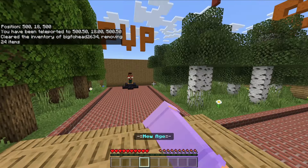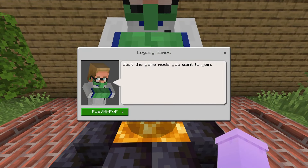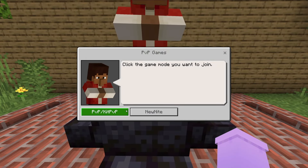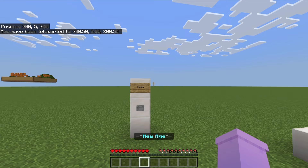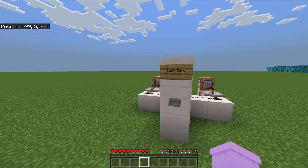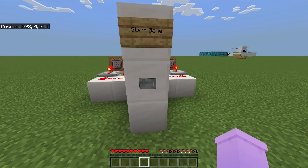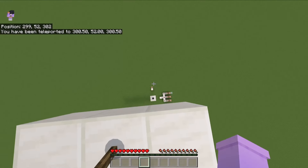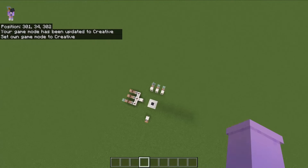I forgot there's a third hub. There's legacy which is also kit PvP, and over here is parkour games. There's speed, normal, and MLG modes. I think there might only be stuff for MLG because that's the one I remember. Yeah, here we go - we actually got stuff. You can go to parkour mode: ladder, cobweb, water.